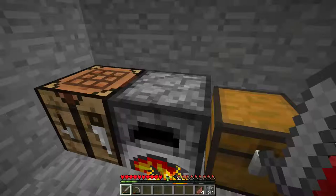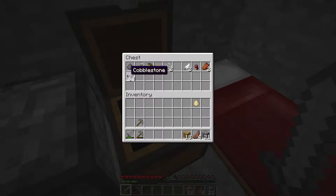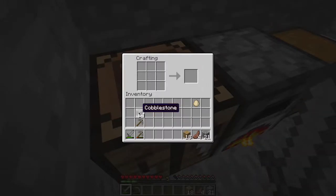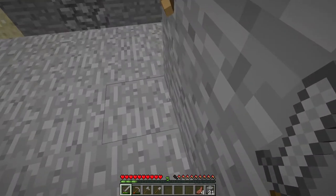Before we go, we're going to craft a few more tools. We need a stone axe: take the cobblestone and arrange it just like a normal axe shape with the handle. Then we're going to craft a shovel — or 'spade' as the game might call it in version 1.8 — using two sticks and one cobblestone on top.